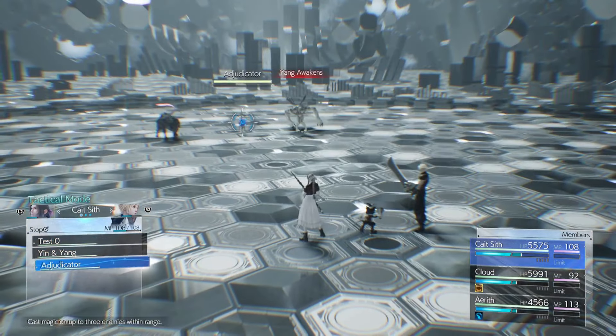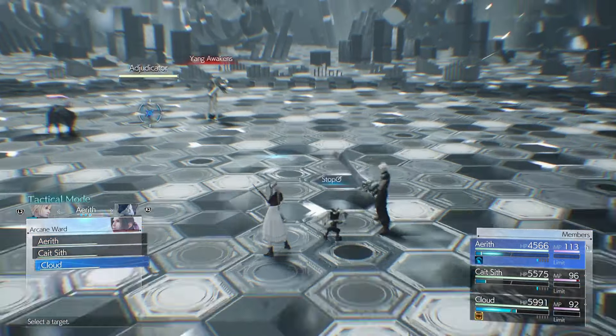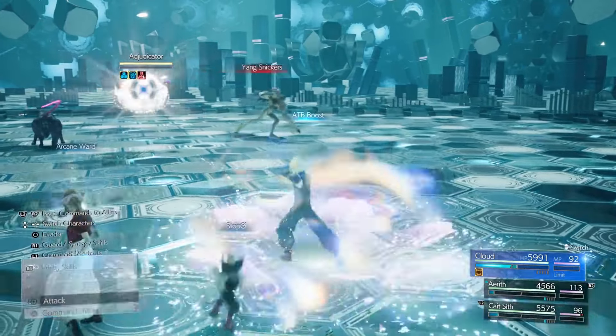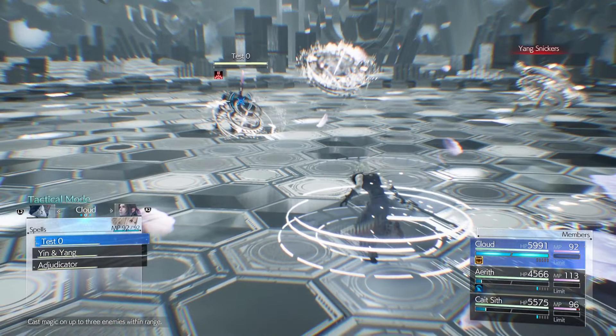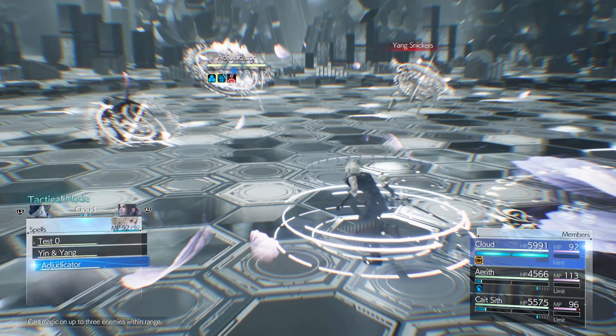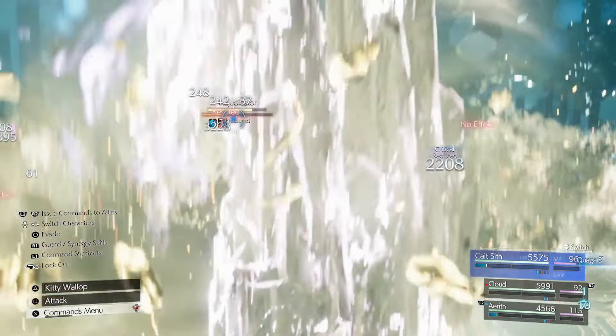In round three, Cait Sith casts Magnify Stop, and Aerith casts Arcane Ward on Cloud. But the important thing to notice is that Cloud should cast his Quake outside of the Arcane Ward, because if he casts inside it, the spell gets reflected back and your whole team will die.